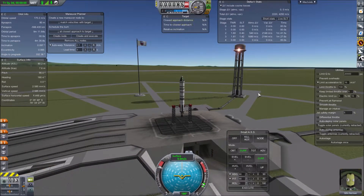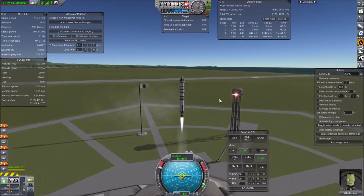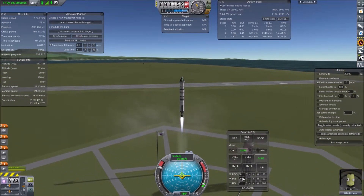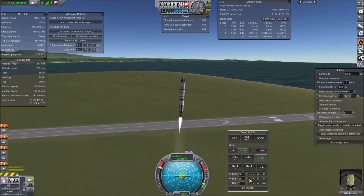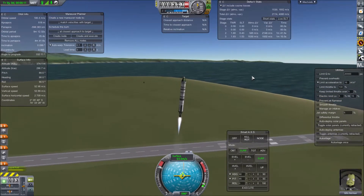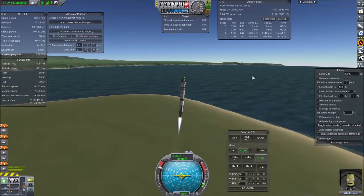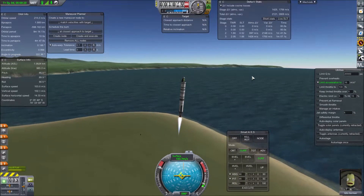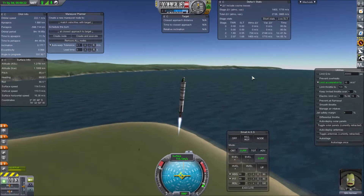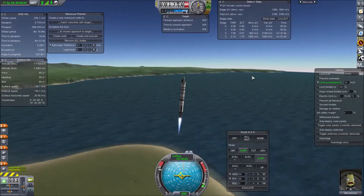I'll throttle up and go. We're basically going to fly pitch 90 in the first part, then pitch over a little so we don't have parts landing back on the Space Center. When you pass through 10 kilometers altitude, pitch over to about 80 degrees.